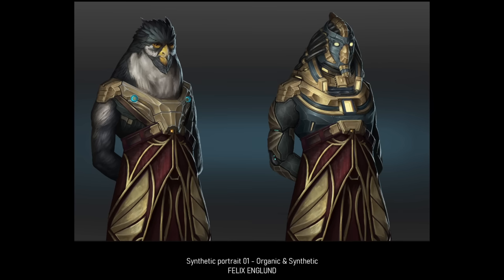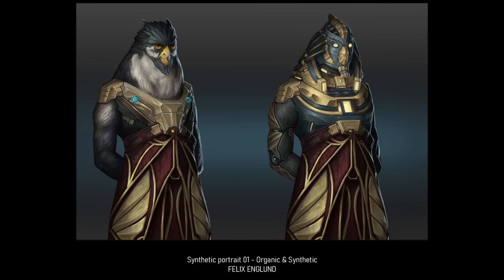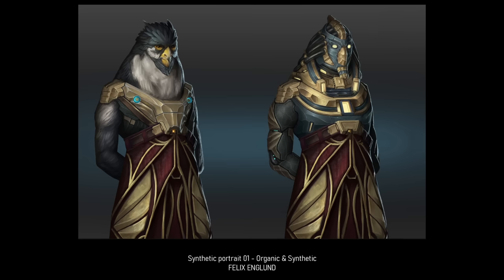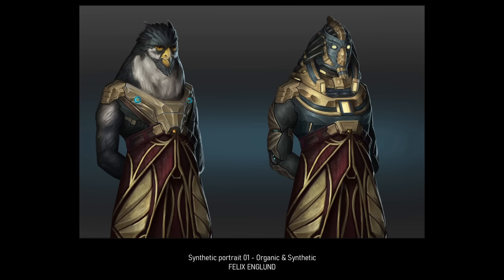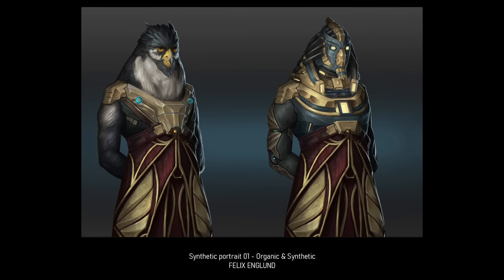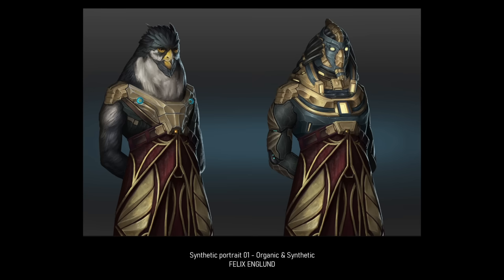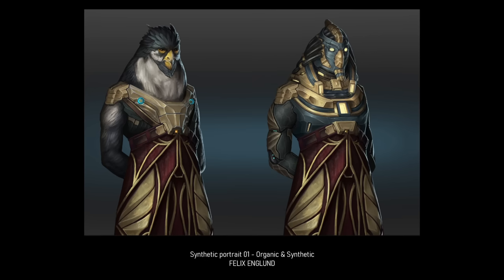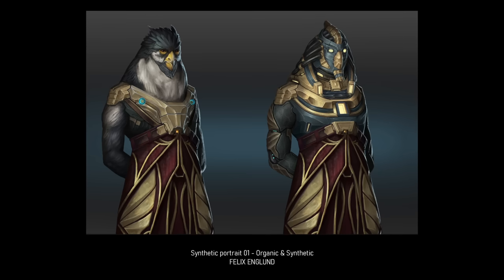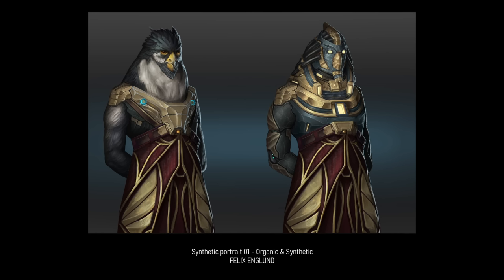We also have a second set: a synthetic set of species portraits. These seem to go from biological directly into full synthetic. The similarities are very striking — the left-hand side is clearly an avian-type portrait. So we may be getting different species portraits that fit within already existing species packs, though given what we saw with number 11, I'm guessing we're getting a full unique set of synthetic portraits. Just like the cybernetic pack, this synthetic pack comes with not one but at least two different visualizations per species: the regular organic and the synthetic. This is going to add quite a lot of depth to the game.